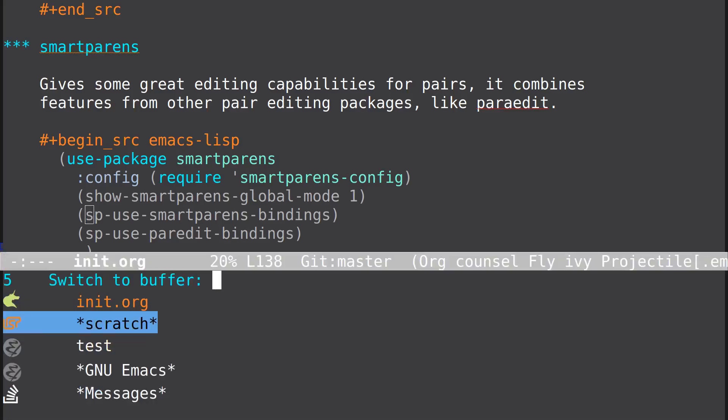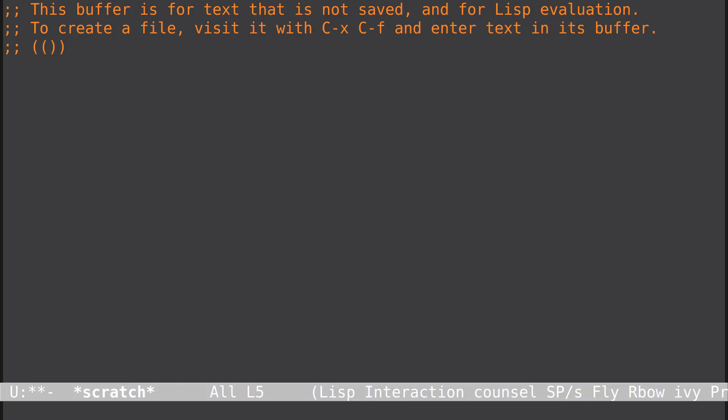Let's go back to my scratch buffer. It's weird — I don't remember deleting everything. What it also did was — this is a test — it deleted the last word. It's supposed to delete the last word, but I don't like that. It hijacked my binding.